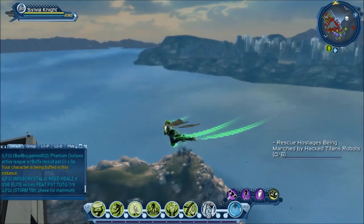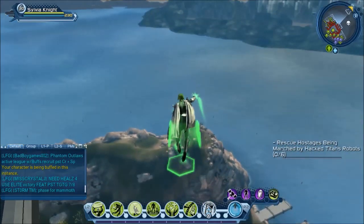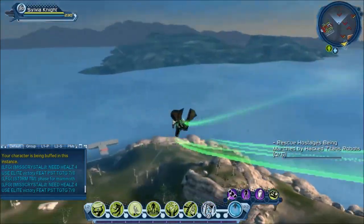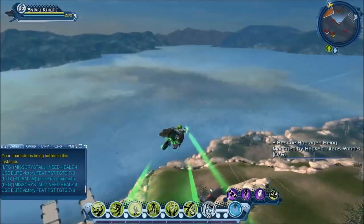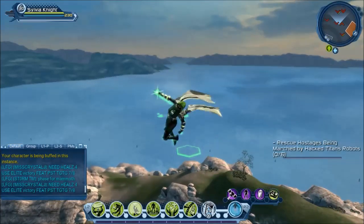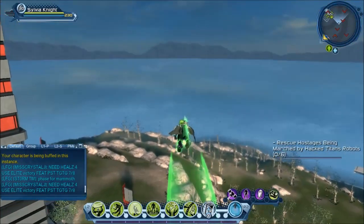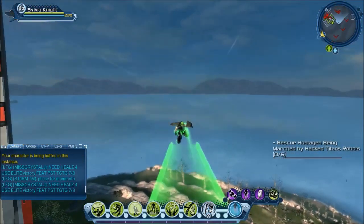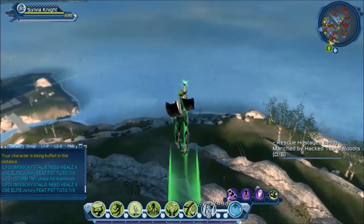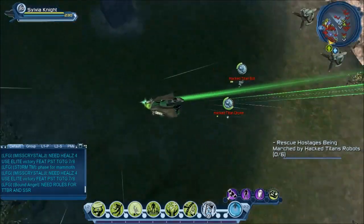Okay, we're on Titan Island now and Sylvia is back to flight movement. This is what it looks like going at supersonic. Notice that when you move into supersonic there is a sound effect — like an explosion, like a warp sound. That's pretty cool. And this is what a dive bomb looks like — pretty much the same thing.